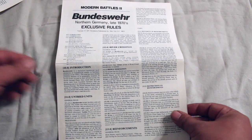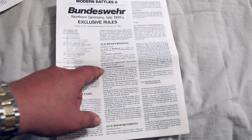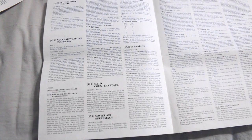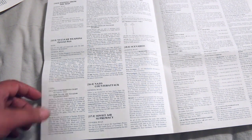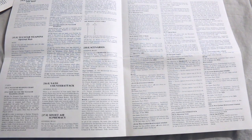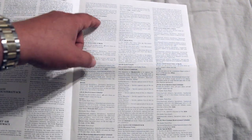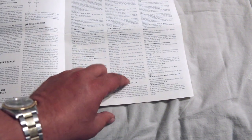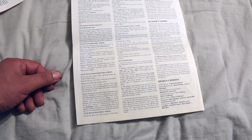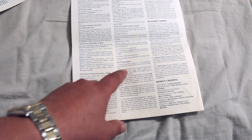The exclusive rules cover untried units, river crossings, bridge demolition, and reinforcements. Nuclear weapons are an optional rule. There's also NATO counterattack, Soviet air supremacy, and then the scenarios: the first is Soviet Invasion, the next is NATO Counterattack, and the final one is Final Soviet Assault. So you've got three scenarios, plus some special rules.